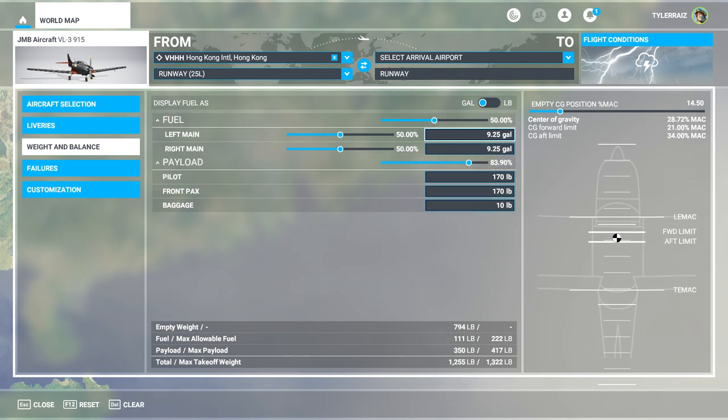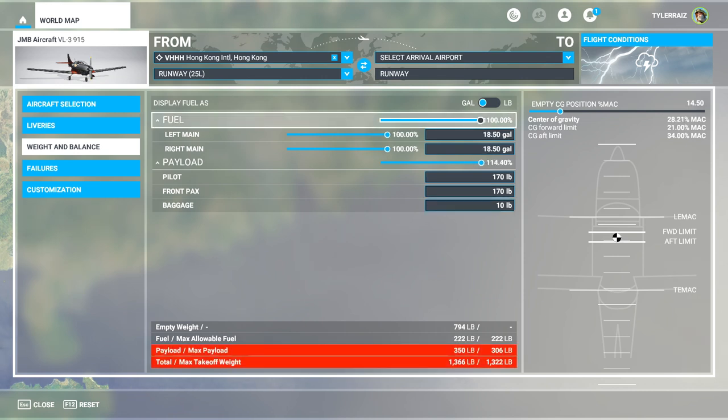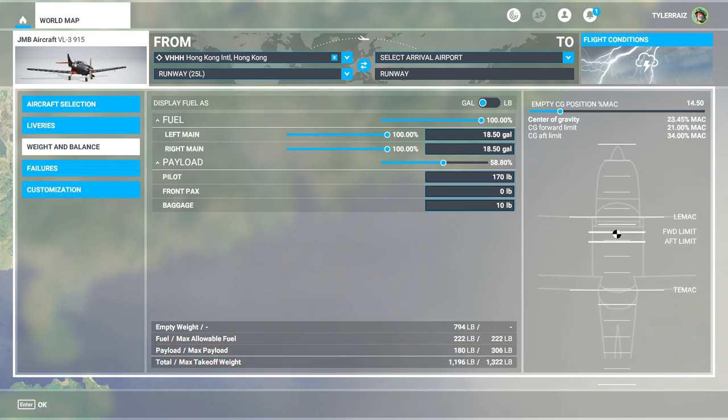If you max out the fuel you won't be able to carry a passenger, so we'll max out the fuel and not carry one — you could carry a very light passenger I suppose, but anyway, that is how it is. We'll fly like that, and I'm going to fly at Hong Kong.